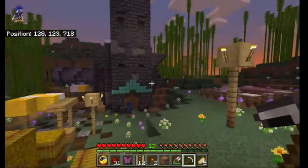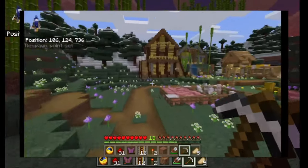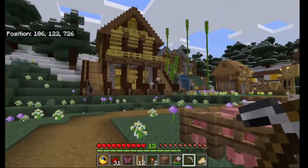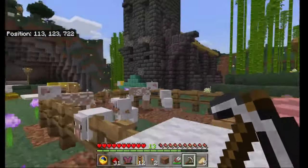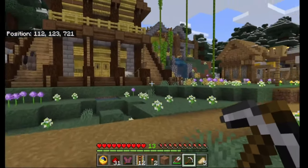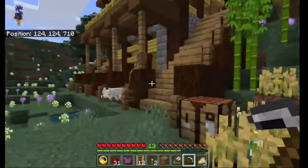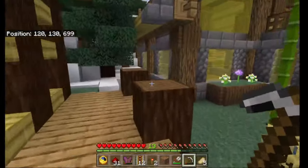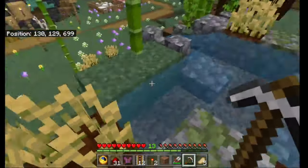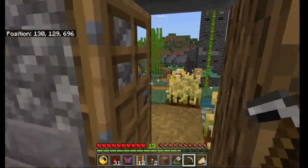It's getting dark so I need to head off into one of the buildings. As we emerge from our abode we see these two lovely houses I have built off-stream. We've got a nice little two-building setup here. We'll start with the building on the right — you can enter it going up these stairs here.